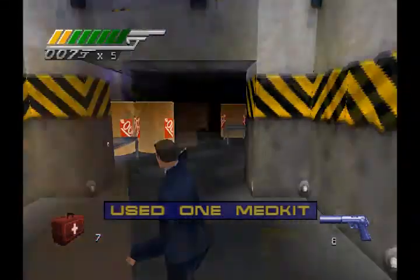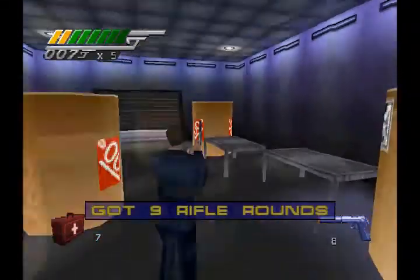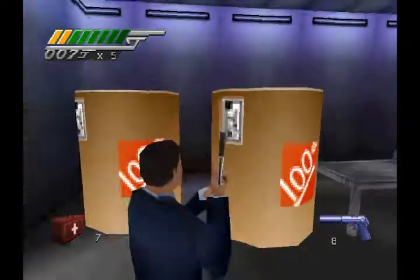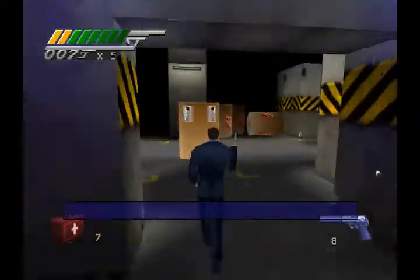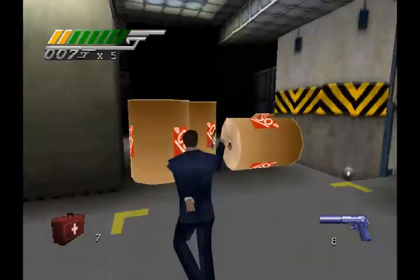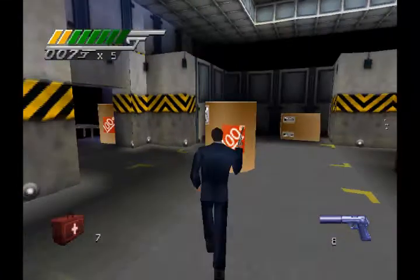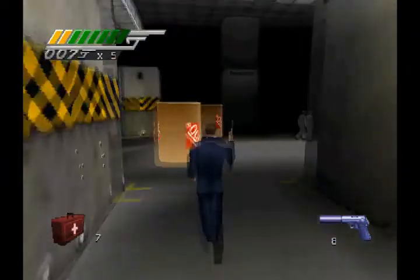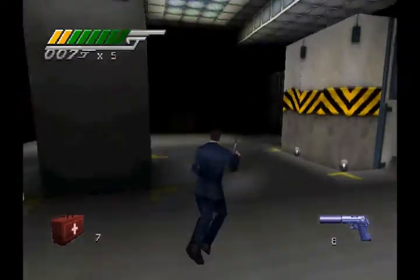I'm gonna skip a little bit ahead — there's nothing really interesting in that room. This is the exit, but they say I need to examine the briefcase first. I thought I had to open the door, but I guess I'm just gonna look for the briefcase. And of course there's still nothing in this room — no keycard, no nothing.